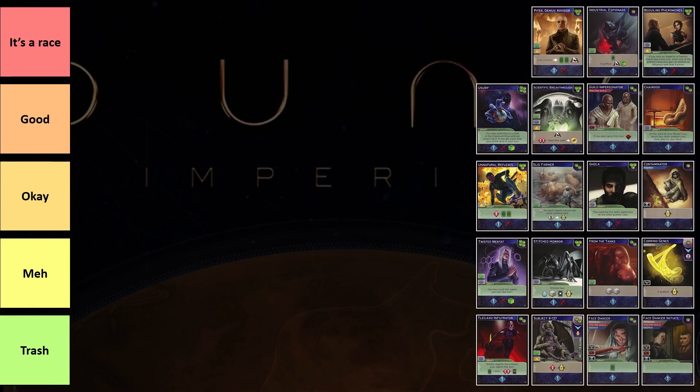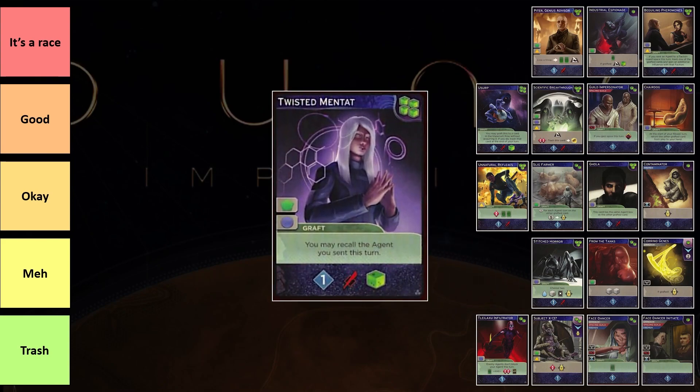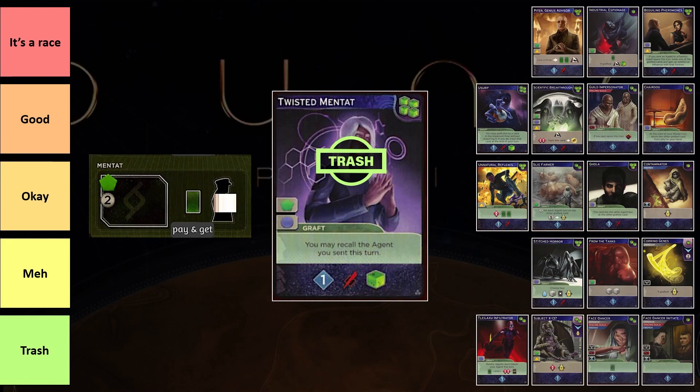We'll talk about some of the more expensive and marquee cards of the set. First of which is Twisted Mantat. For four Tleilaxu cubes, you can get a card which allows you to recall an agent. Urgent Mission is one of the best cards in the game — whenever you draw that card, you are very excited. However, Twisted Mantat for me, this card is trash. Every time you get this card, you end up going to Mantat a lot — that's all you kind of use this card to do.